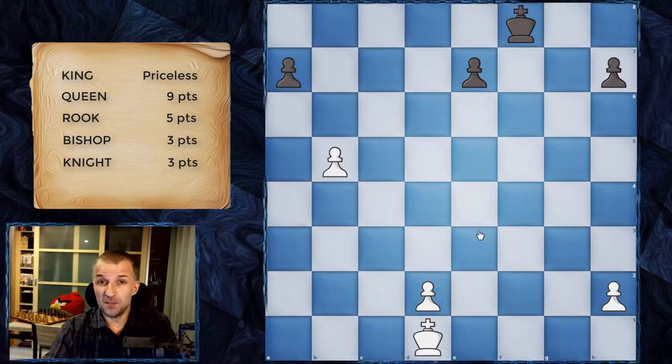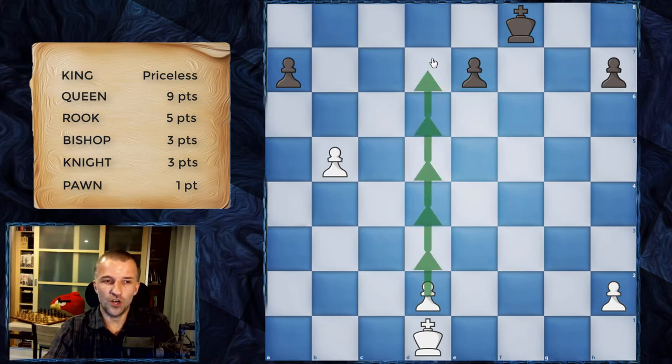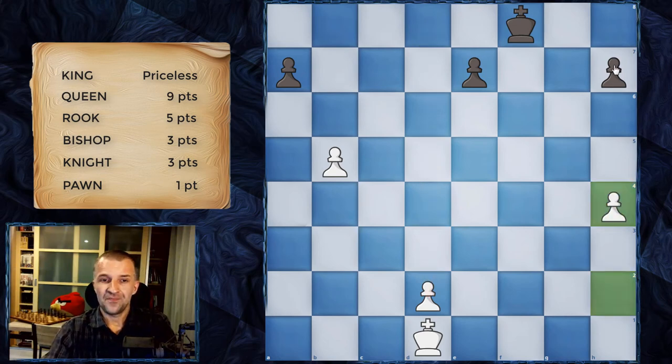Now we have the pawn — the most complicated piece on the board with a lot of rules. First: the pawn moves only one square ahead. It cannot go right, left, or diagonally. However, there are exceptions. From its starting square, a pawn can always move two squares — this is called a double leap, so it can charge toward the enemy. When two pawns charge each other, they block each other and become stuck.